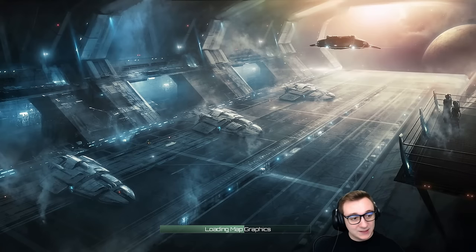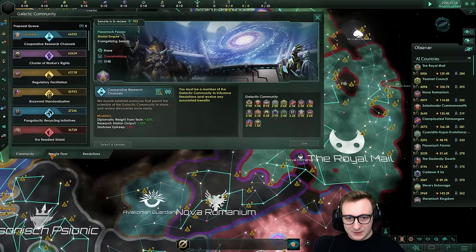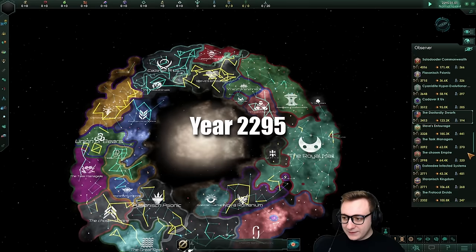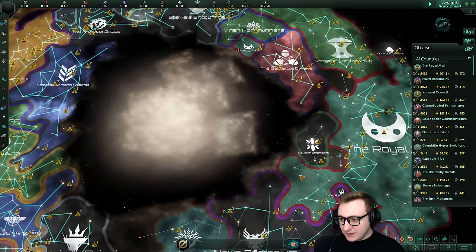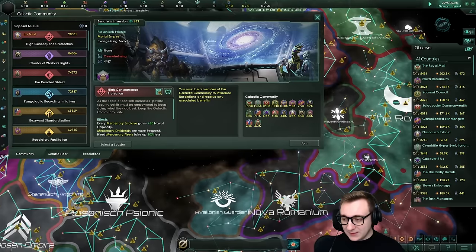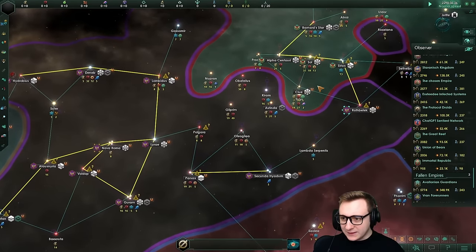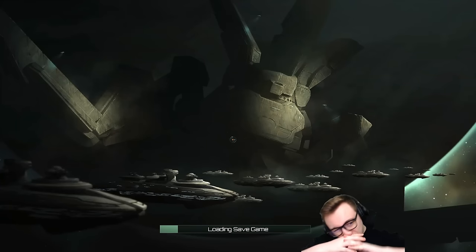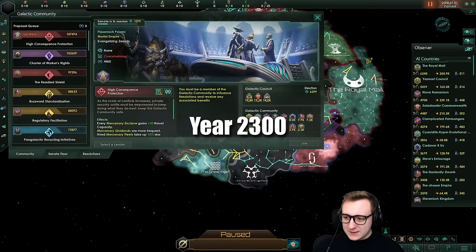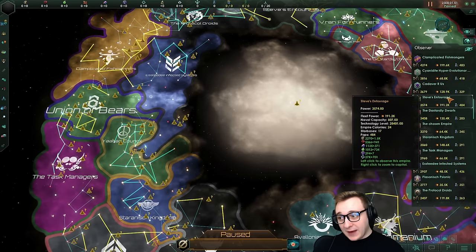I may have overestimated StarNet AI, but we'll see. This game has completely surprised me. Royal Mail in first, still zero wars. How is this galaxy so much at peace? They've passed Guardian Angels Act for more peace, defensive privatization, and they want cooperative research panels. 95 years in, no wars. Nova Romanian at 185k. Everyone's catching up and just getting fleets. I'm so confused. Royal Mail are in pole position for victory at 200k with the best economy, decent pops, and first in the community.